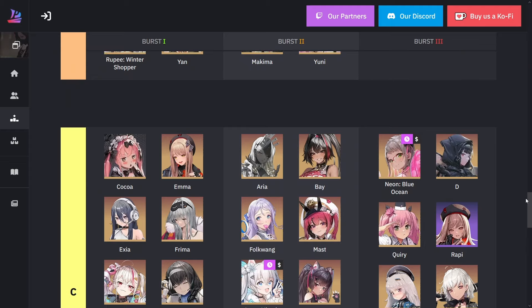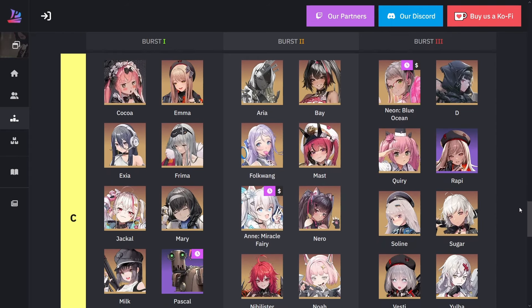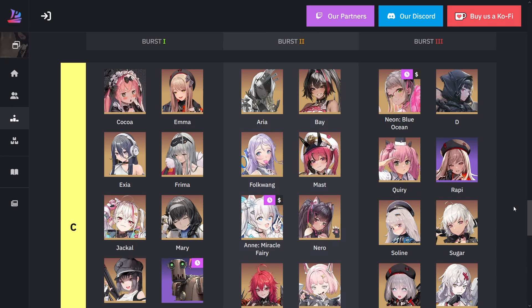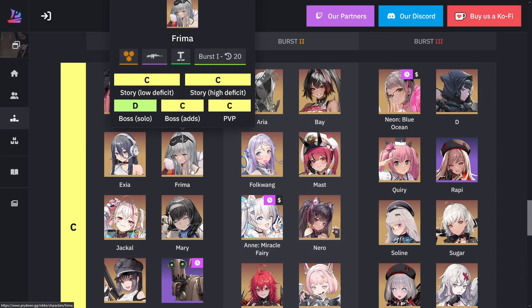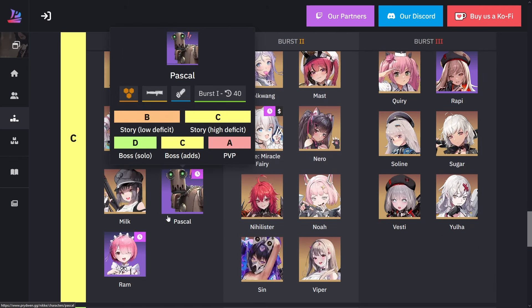I won't talk about all the C-ranked units in detail, but let me list them: Cocoa, Emma, Exia, Freema, Jackal, Mary, Milk, Pascal, and Ram.